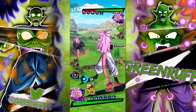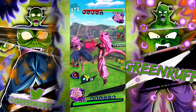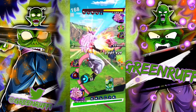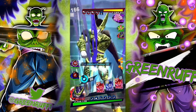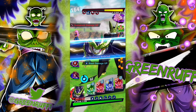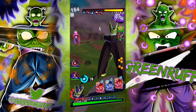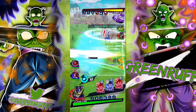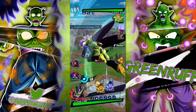Oh, look at that damage! We're going to scoot back and charge, go to Cell, tap, and pop the main again. All right, we got the perfect vanish — we're going to pop it.